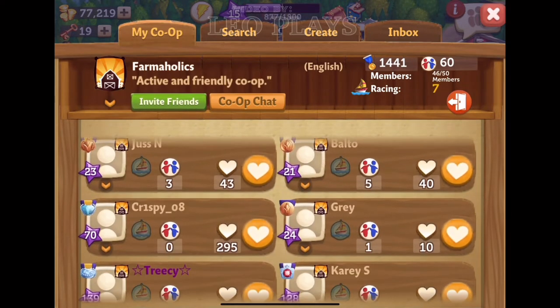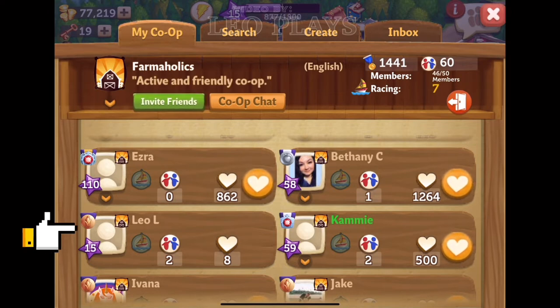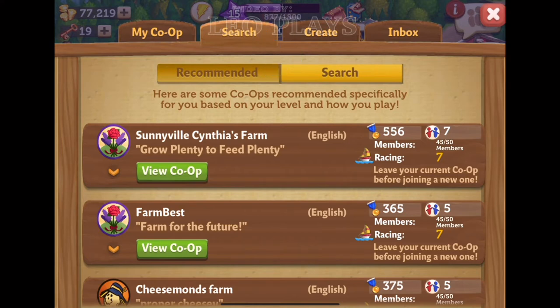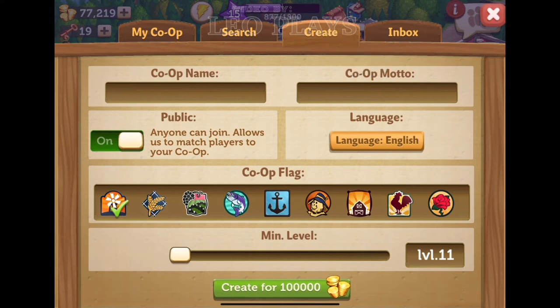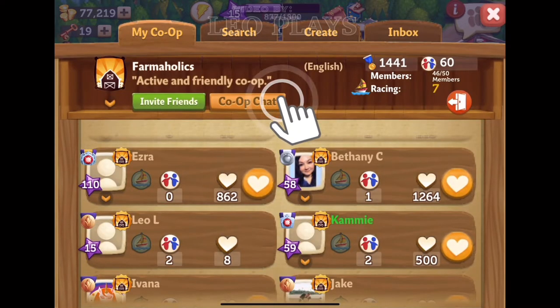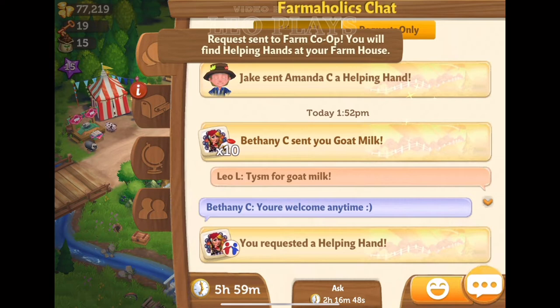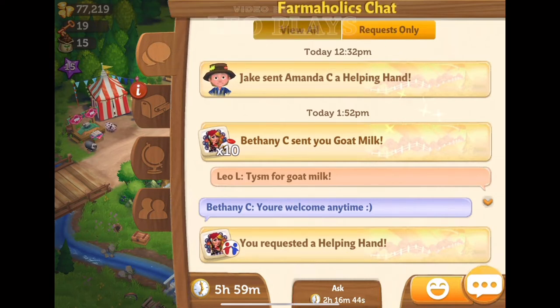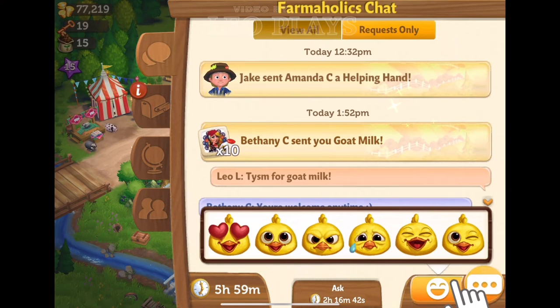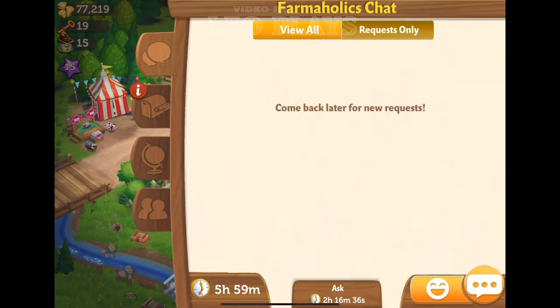Each co-op gets to have 15 members. If you look at the top tabs, you see a search tab to find other co-ops, a create tab for when you want to make your own co-op, and an inbox tab for when your co-op members are requesting help. If you click on the co-op chat, you can chat with other members. Click the icon at the bottom left to get help in your farm, and click the middle ask button to ask for goods you don't have. The emoji button has very limited emojis unlike Township, and then you have the chat button. There's also a request-only tab for you to view other requests for help.